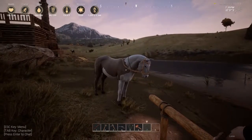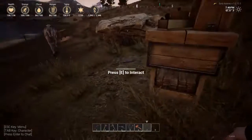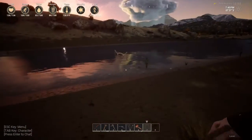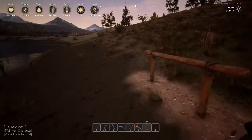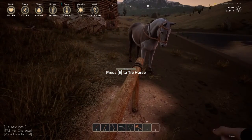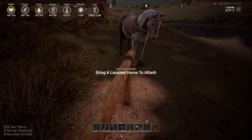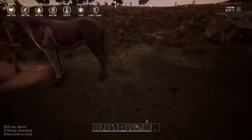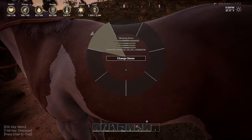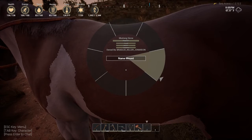I'll put you right there. You seem in good shape. I had my lasso out still — that's why I didn't tie him. There we go, he's tied up now. If I hold E on here I can take all of his items, release him, give him water, or untie from the post. So he is tied up here and I can name him.